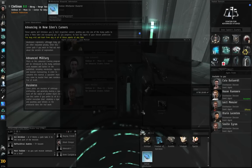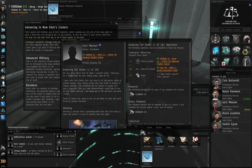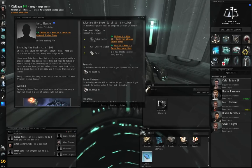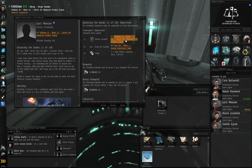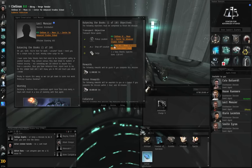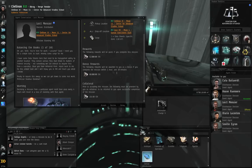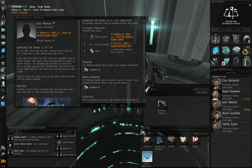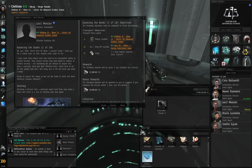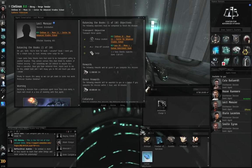Start conversation with Loikt Mincier. Balancing the Books, 1 of 10 — this is a simple courier job. He wants us to take something from point A to point B. True courier missions always follow this format: the pickup location is a station with a system name, planet number, moon number, and station name — plus a cargo. There are some encounter missions disguised as courier missions where you have to deliver something to or from a location in space, and combat is sometimes involved. Be careful of those. But this is a simple courier mission.